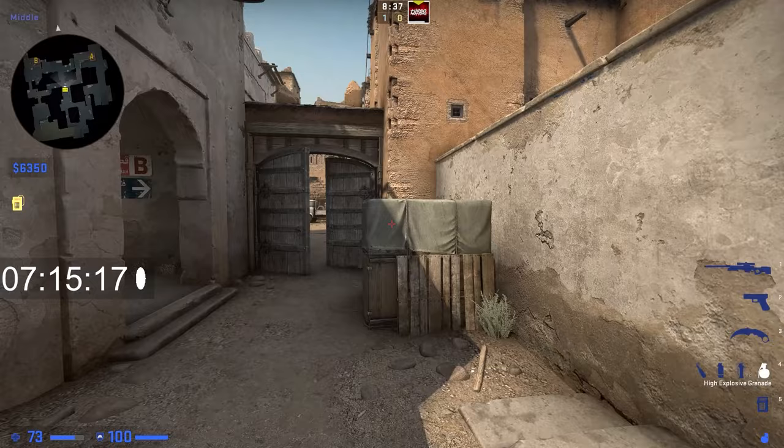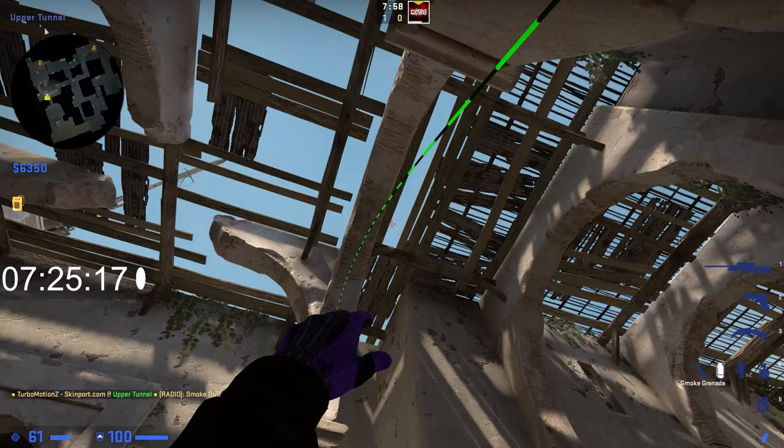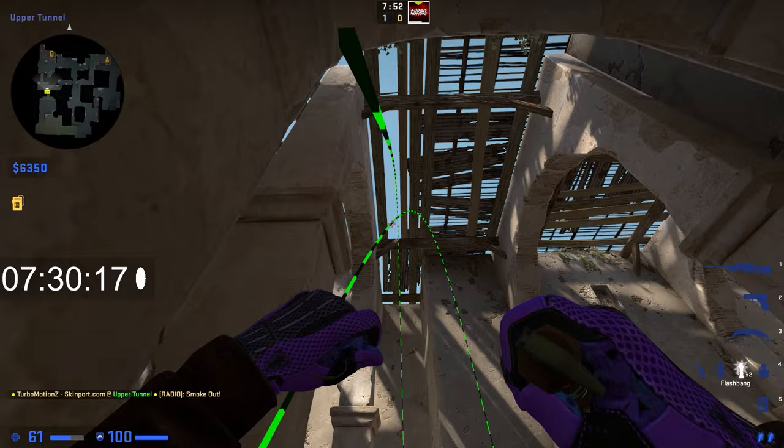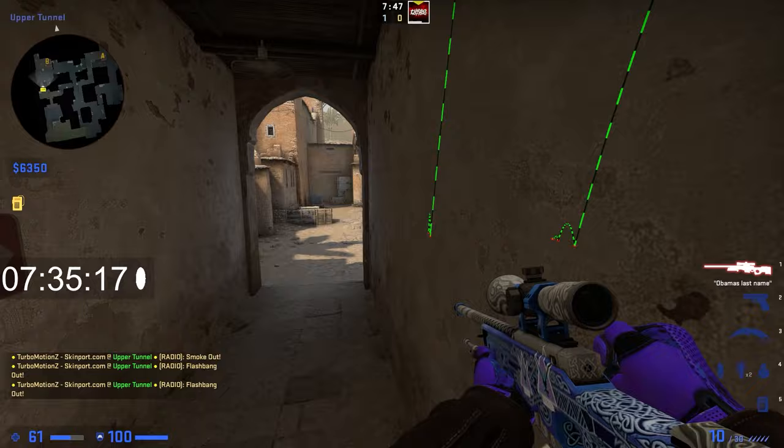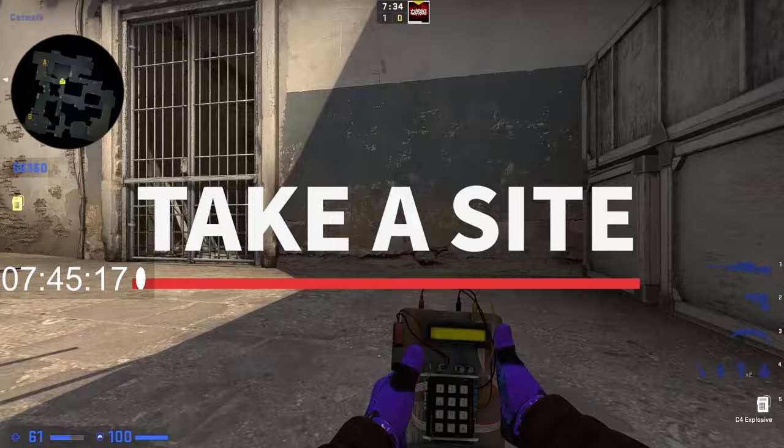To take B site, your best bet isn't to only go B — you want to go mid to B as well. Have one player go all the way up mid, do the mid-to-B smoke, then have teammates push up window. Make sure to check all the angles. It would also be great to have one teammate in tunnels do the door smoke, then flash kind of like this to flash people on site as you push in. Have your teammates push through window and through here, work together, check all the angles, get the bomb down, win the round.